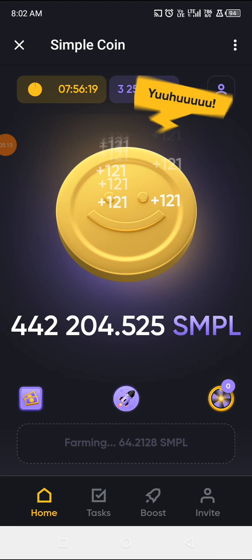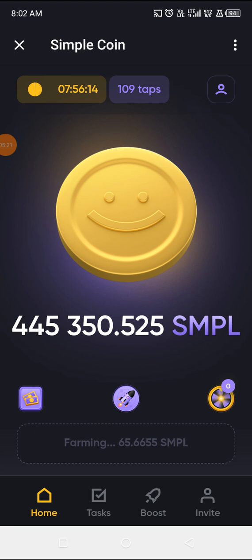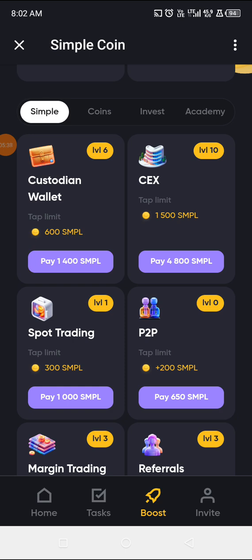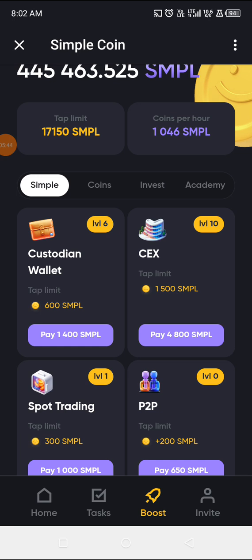Someone might wonder why I'm seeing 121 plus 121 plus 121 — I'm going to explain that today. When you have some funds on your dashboard, always go and boost it. Click on the Boost section — you can click on any of the items there. Make sure on a daily basis you use your coins to buy them, as it will be increasing your earning per hour and your earning power.